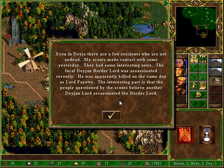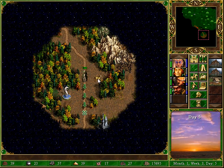Even in Deja, there are a few residents who are not undead. My scouts made contact with some yesterday — they had some interesting news. The local Dejan border lord was assassinated recently; he was apparently killed on the same day as Lord Fayette. The interesting part is that the people questioned by the scouts believe another Dejan lord had assassinated the border lord. So the douche hero ran this way — we're going to intercept.